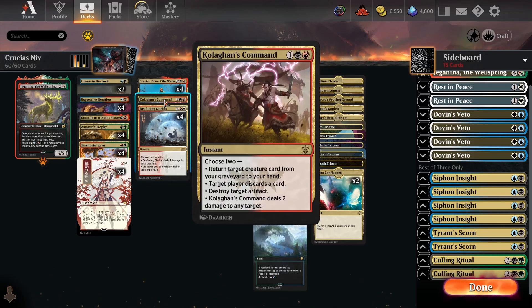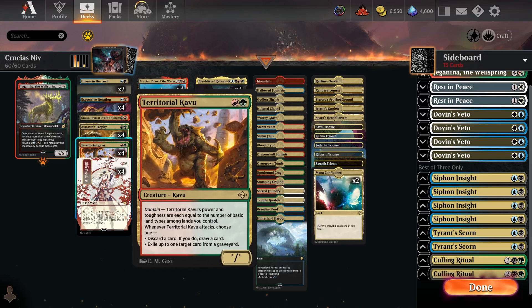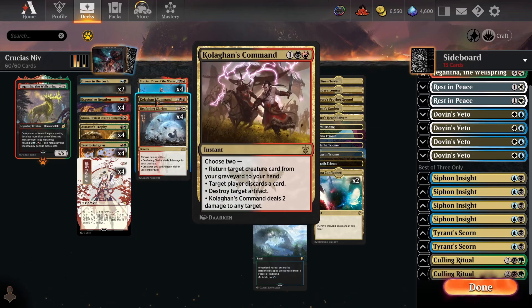We've also got a single copy of Kologhan's Command. The first copy is very valuable — it helps fix the issue of Niv being a threat-light deck because you can use it to rebuy your Nivs or Kavus from the graveyard. It also gives you main deck ways to kill artifacts, and just generally it's a very flexible card. The first copy is really nice to see, but you never really want to draw it in multiples, so I really like it as a one-of.